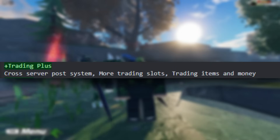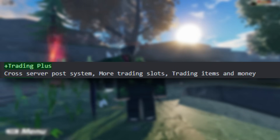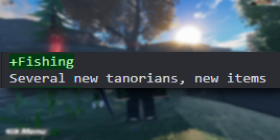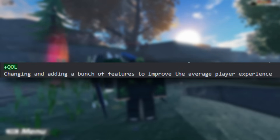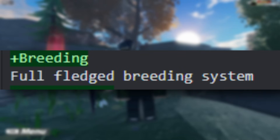Next, we have Trading Plus — Trading is going to be on release, this is just an addition to it — with a Cross-Server Post System, more Trading Slots, and Trading Items as well as Money. Next up, Fishing, several new Tenorions, new items. Dungeons — multiplayer puzzles and battles for a new type of Tenorion. More Weather — new weather with new evolutions and Tenorions, and maybe some custom events. Quality of Life — changing and adding a bunch of features to improve the average player experience. Breeding — full-fledged breeding system — as well as Apartments, Tano-Can Decorations, and Crafting.